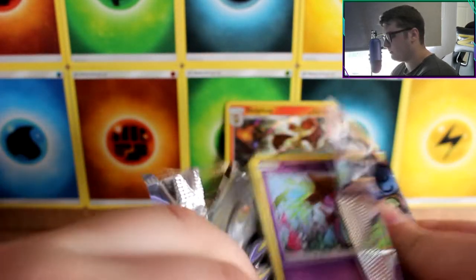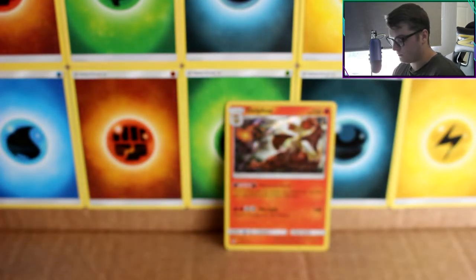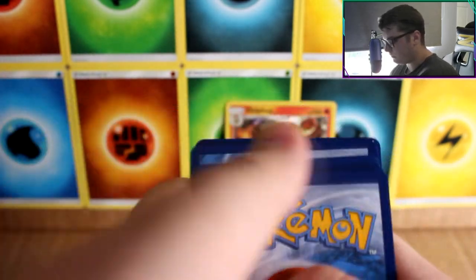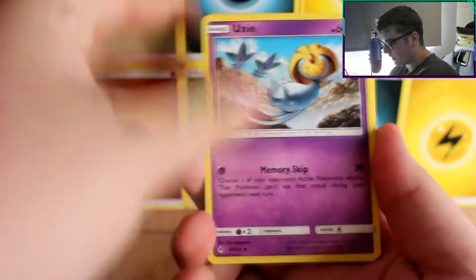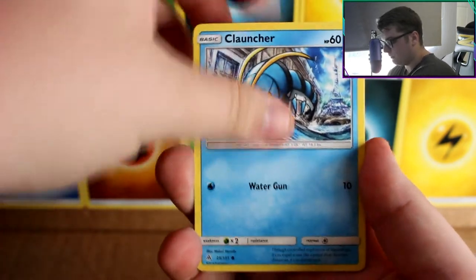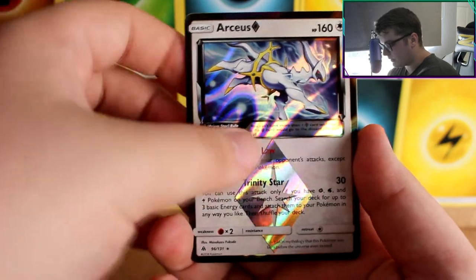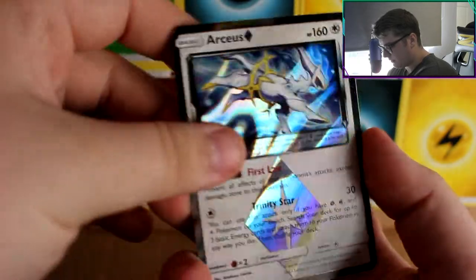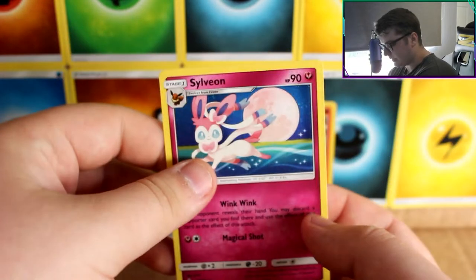Next pack. We do the pack trick every time. Booksy, Unidentified Fossil, Mesprit, Scralp, Burthroo, Litleo, Fennekin, Launcher — oh, an Arceus Prism card! Wow, very nice. That deserves to go in the back. Love the Prism cards, really cool. Wasn't expecting that. And then a Sylveon rare.